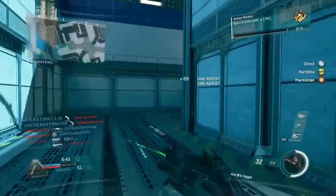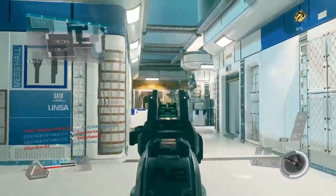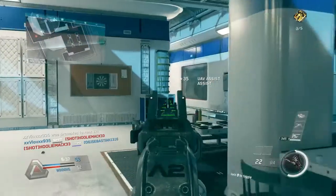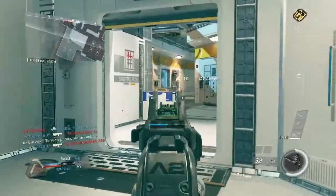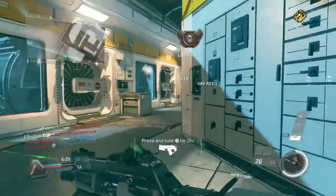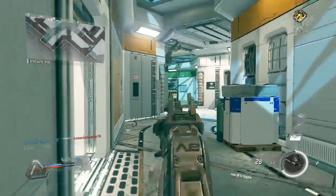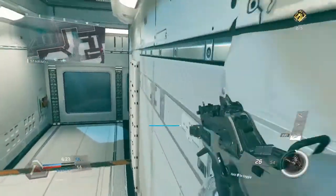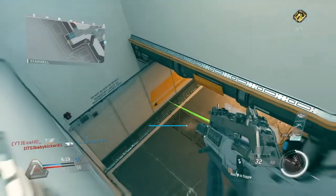I was switching between stock and rifle full barrel, but in this gameplay you'll see I have stock on it. For perks I ran Ghosts, and switched between Hardline and Momentum — those are the two I like for public matches. I like Hardline more to get my killstreaks, and I was also running Marksman.